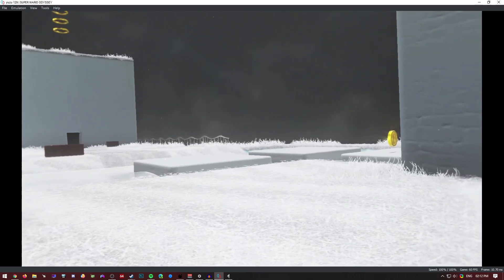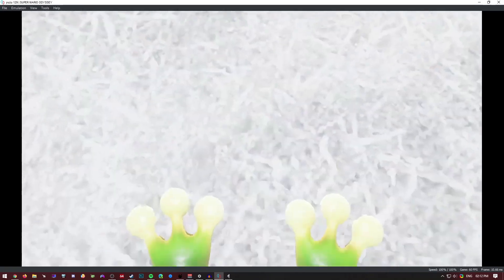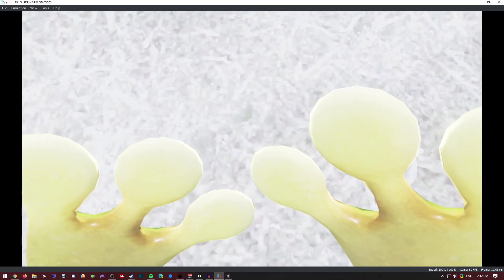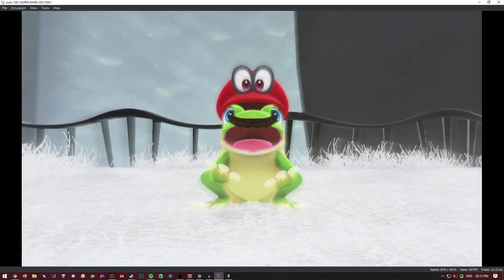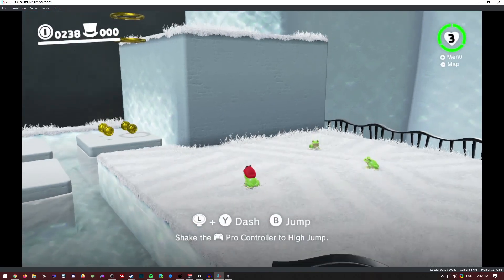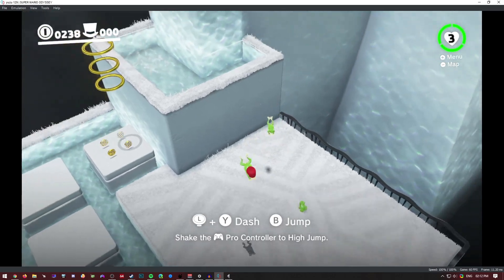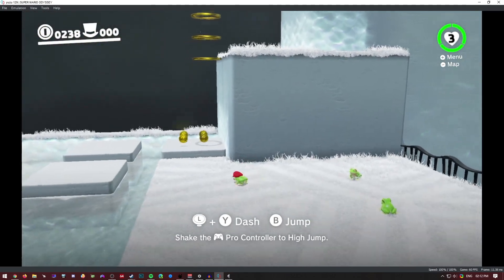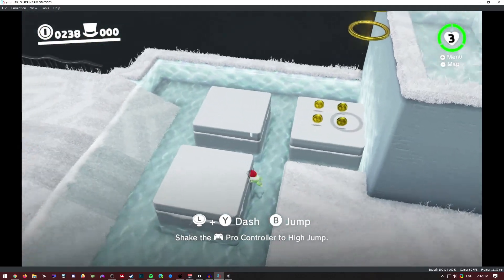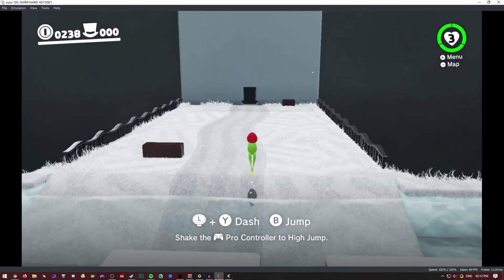Mario is now a frog! Oh my god, I'm a frog — a mustache frog. I've captured a frog. Let's see if the shader cache is... okay, cool. Left plus Y is dash — whoa! Pretty cool.